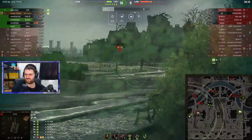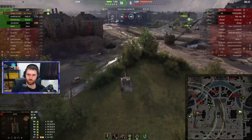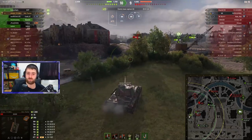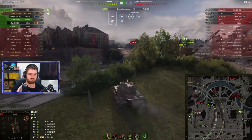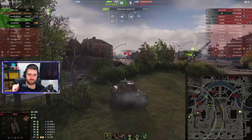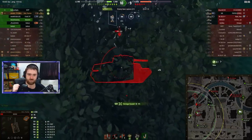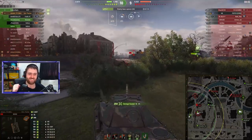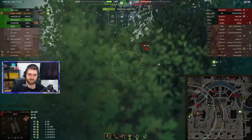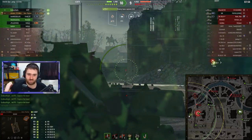Personally I just love the Cromwell and the entire British medium line, so I guess I'm a bit biased. Cromwell, Comet — absolutely amazing. Centurion 1 is kind of an outlier, not the best. Then the 7/1, Centurion Action X — absolutely amazing line and I definitely recommend going down that line. Okay, stay on topic — we're here for the Britannia Panther, not the British medium line. I actually made a few videos about the British medium line, that's how much I like it. But anyway, it's Sheinan in the Britannia Panther.